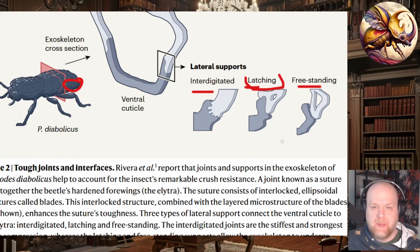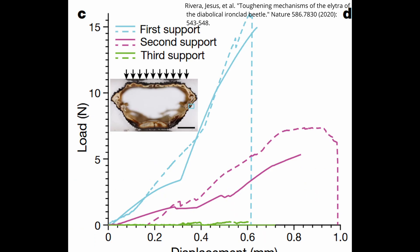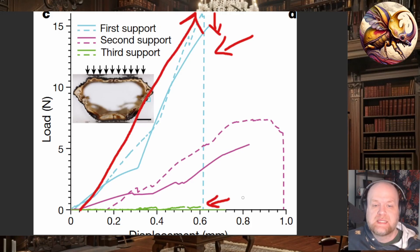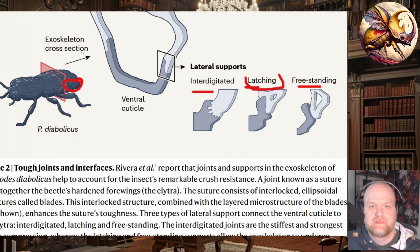Along the back and side of the elytra there is a basic latching mechanism bound together with a proteinaceous glue that allows for impacts without snapping. The interdigitated supports are capable of resisting an enormous amount of force before finally snapping, whereas the freestanding latches at the back slide past each other — they don't support a ton of weight, but they also won't break. The intermediate side latches can resist a lot of pressure but will fail at the last minute.